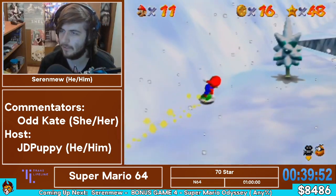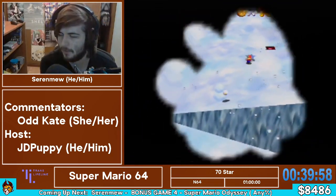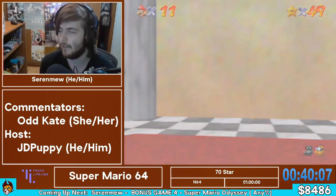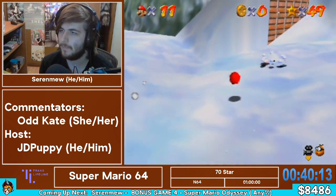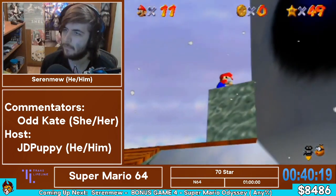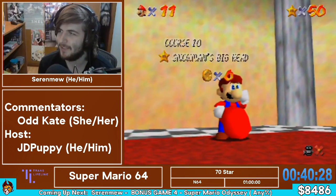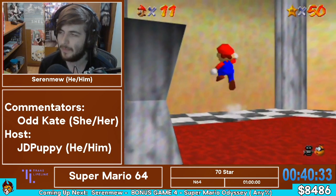There's a faster star we can do in Tick Tock Clock — the 100 coin star — and we pair it with another star, saving anywhere from 2 to 5 seconds depending on your movement. But in order to save that time, you have to do it incredibly fast — it's one of the hardest stars in the game, so people just don't add it until they're pretty good at the game. If you watch any high-level races of this game, you'll often see the lead change on that star. Alright, that was a really good snowman set — glad we went for the backup. That looked awesome. Nicely done.